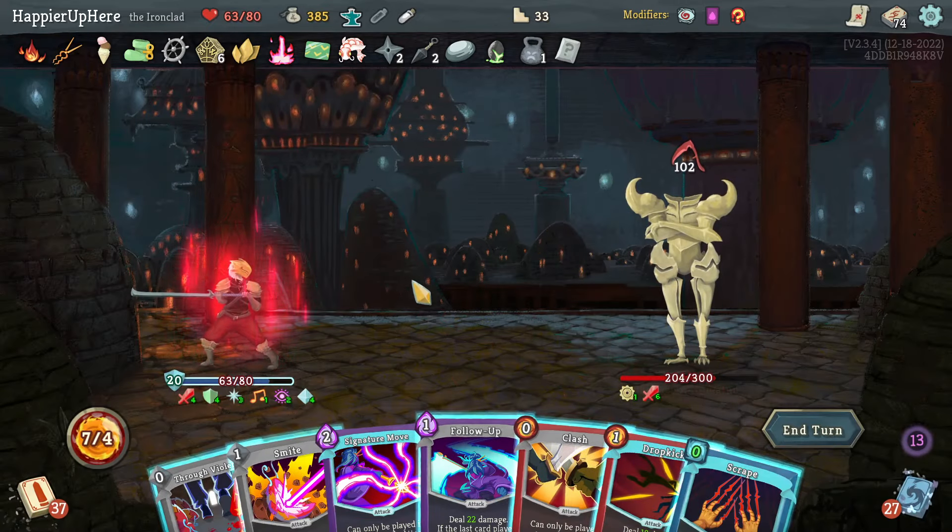Everyone is attacking. Prostrate, Shrug It Off — this is not good. Can I kill the backliner? Wow, I'm going to take a lot of damage. Wreath of Flame, Smite, and Follow-Up — that avoids taking an extra 25, otherwise I'd land with only 2 HP. Can't do Crescendo. Pummel Strike, another Pommel Strike, a third. Foreign Influence gives Doom and Gloom, Hyper Beam, or Sash Whip — let's take Hyper Beam, it's a lot of damage.